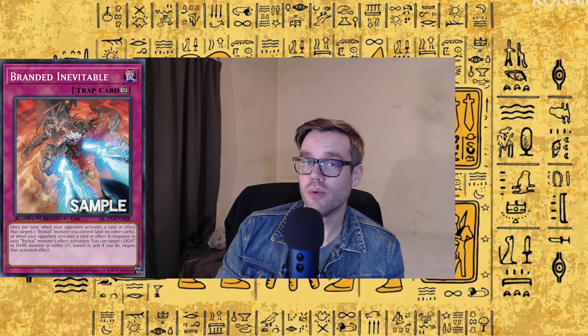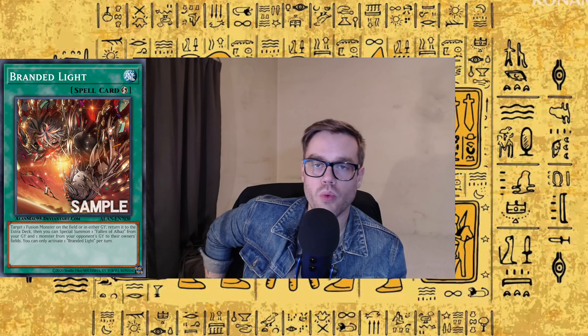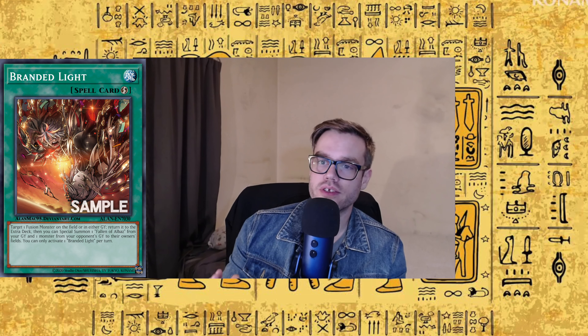There are also a couple of new Branded cards. Branded Inevitable is a Continuous Trap — once per turn, when your opponent activates a card effect that targets a Bestial monster you control, or when your opponent activates a card in response to your Bestial monster's effects, you can target a Light or Dark monster in your graveyard, banish it, and negate that effect. I love this card because there are so many cards that get effects off of being banished — Mercurier, Despian Tragedy — and with Branded Regained you can put them back into the deck and draw some extra cards. There's also Bestial Baldrick, which has some more negation. Branded Light targets a Fusion monster on the field or graveyard, returns it to the extra deck, and then you can special summon a Fallen of Albaz from your graveyard and one monster from your opponent's graveyard. Being a quick-play lets you do Fallen of Albaz fusions at instant speed, but honestly playing my Fallen of Albaz domain deck, I hardly ever actually play Fallen of Albaz for his fusion — I always send him to the grave with Branded Fusion and shuffle him back. So I don't think Branded Light makes the cut.